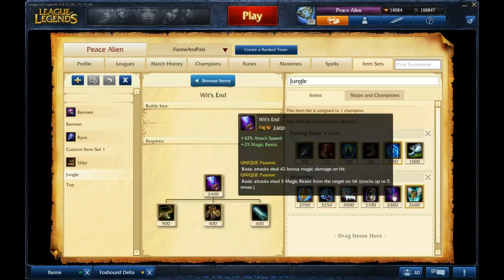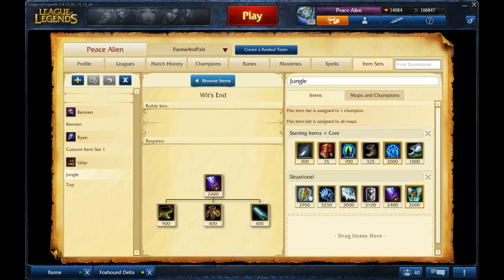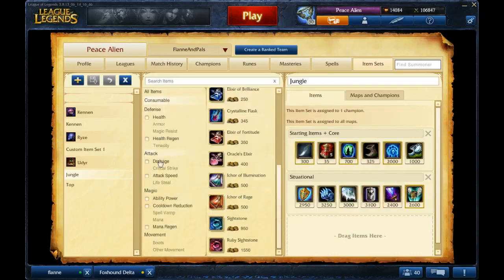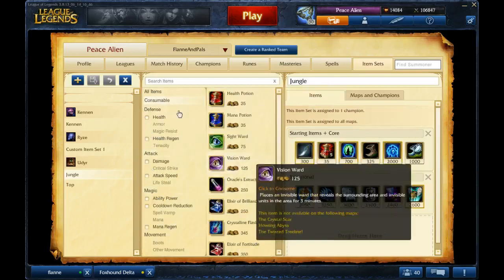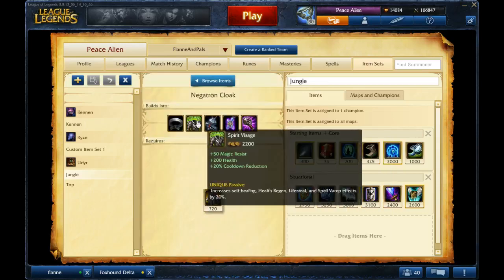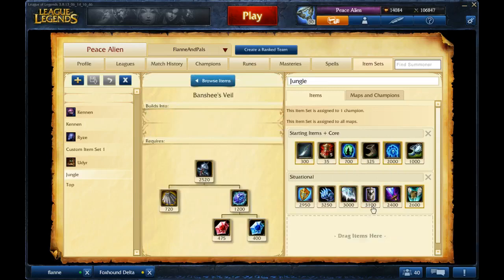If they have AP, get Wit's End. You could also go Spirit Visage or Banshee's Veil if you need magic resistance.